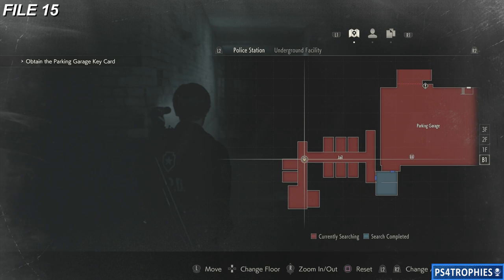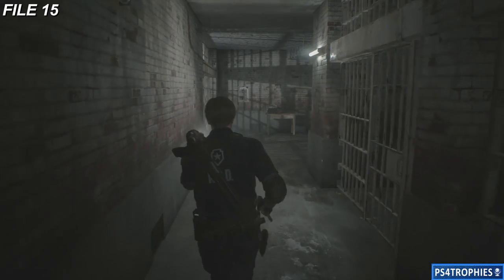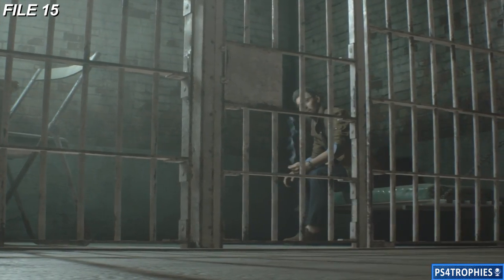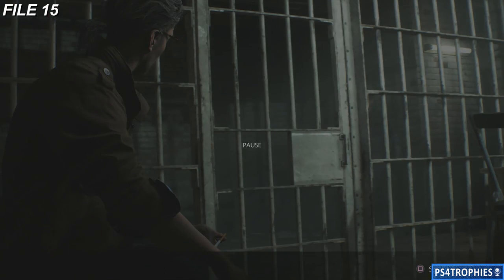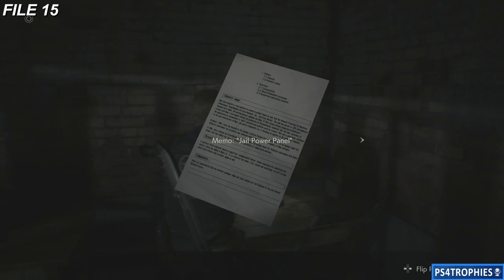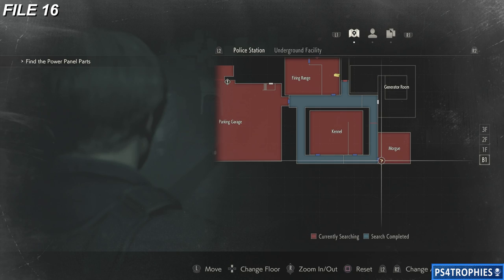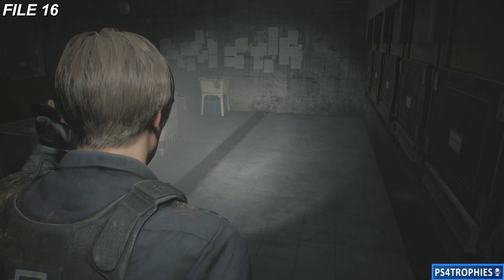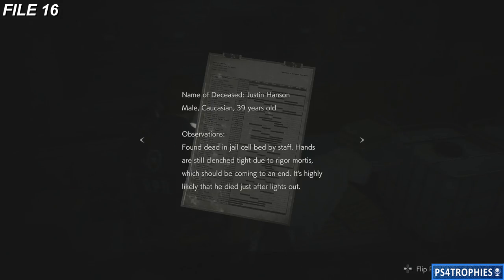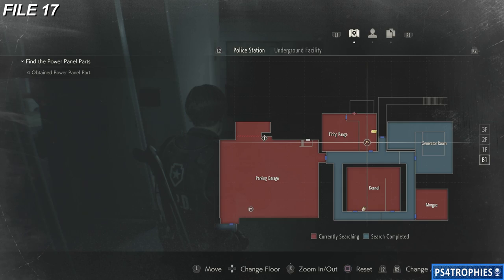We are now in the jail cell area. If you go to the back you're going to see a panel — you've got to solve a puzzle, find two parts, and then solve it to progress. But we aren't at that point yet, so we're going to first pick up file number 15. File number 16 is going to be in the morgue — as soon as you enter, it's going to be just to the left-hand side. There's another very valuable key item in this room which I'll let you figure out.